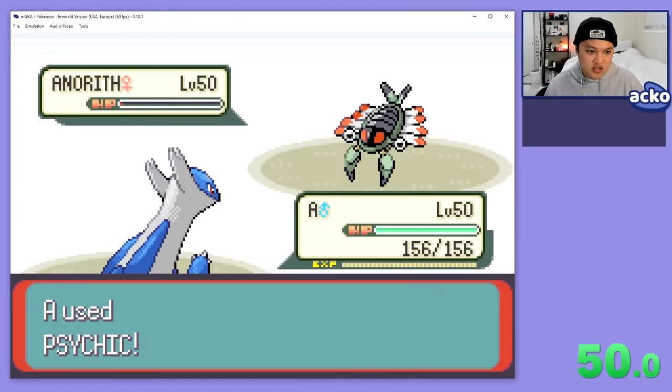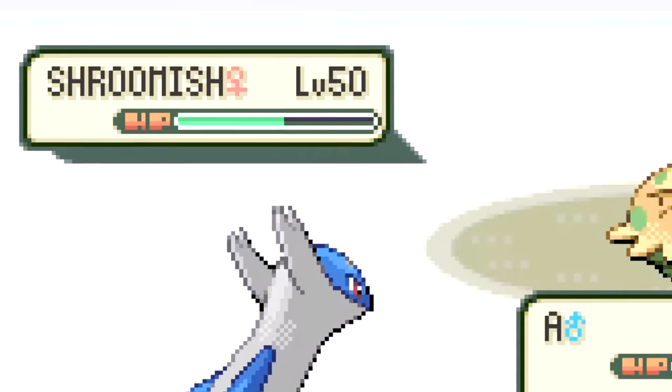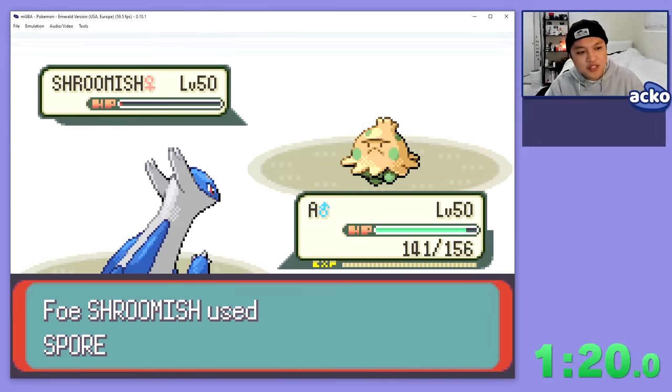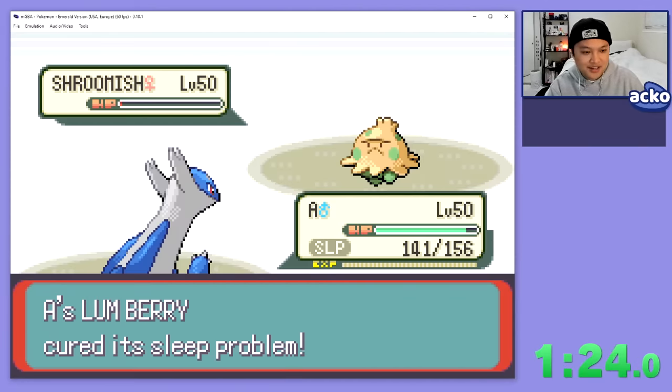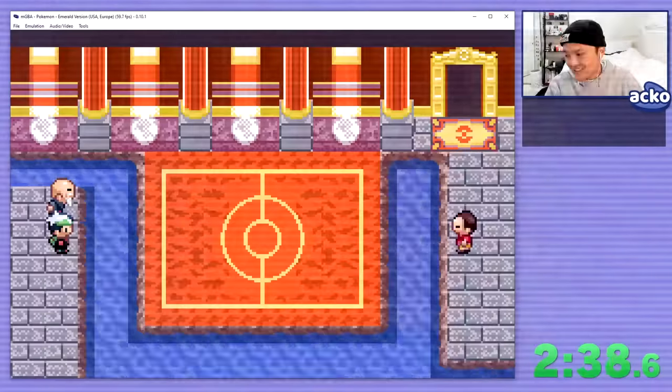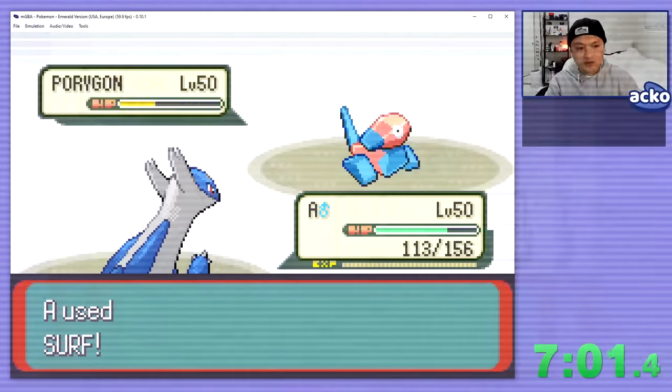We KO the Anorith in one hit, KO the Venonat in one hit, and then our Stab Psychic from a max special attack Latios isn't enough to KO, but Trumbish only goes for Spore, which we have Lum Berry for, so not too much time lost there. The rest of the trainers in the set are actually super easy and none of them really give us any issues, so we get through set one without much trouble.